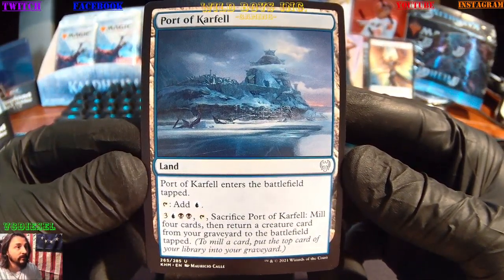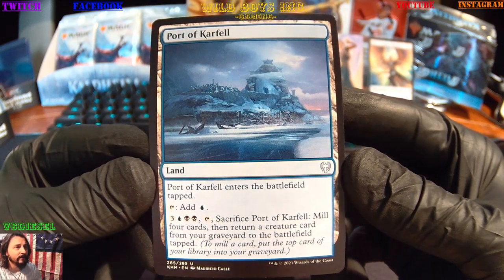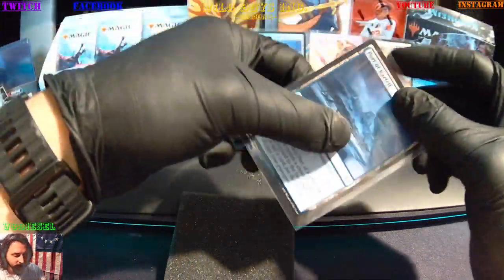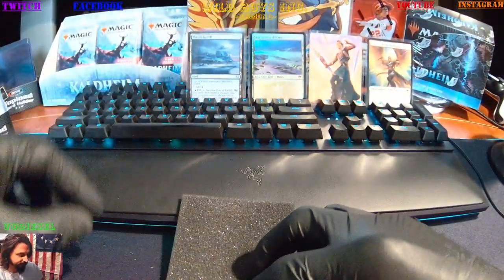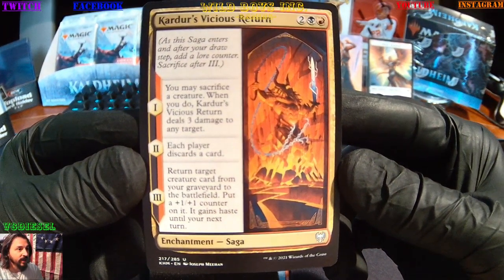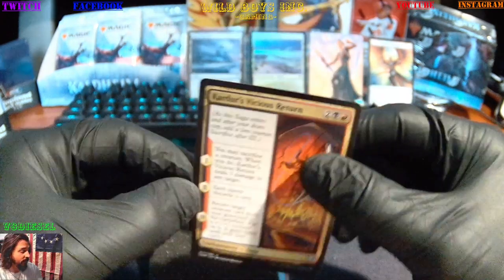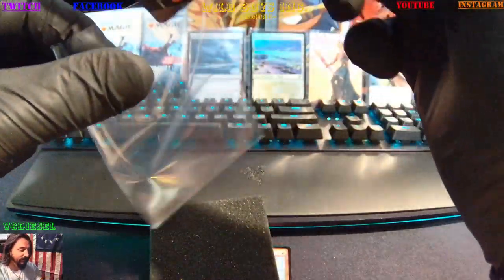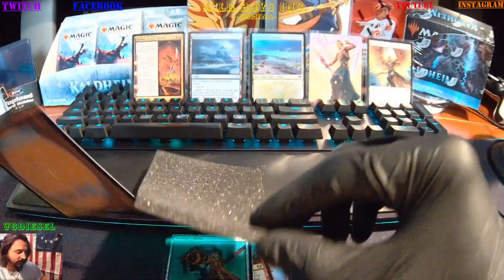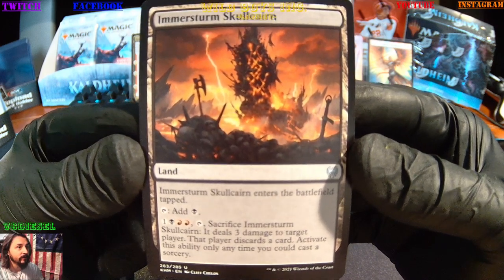You just gotta wait and see what you get. That's why they also make the collector boosters. Port are of Car Fell — I don't remember this uncommon land. Card Doors Vicious Return, enchantment saga, uncommon. It's gonna be awesome — I can't wait to open them, get through the base set, build it up, then start hitting those collectors where we get some serious cards.